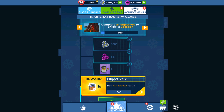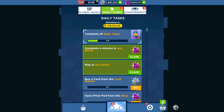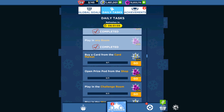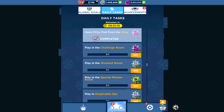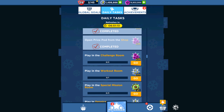The special mission has just finished. We have to now collect the daily tasks and collect all the rewards. So buy a card from the card shop. We need the main task of the daily rewards, so let's collect all available prizes. Okay, we're ready. Let's start in a row.